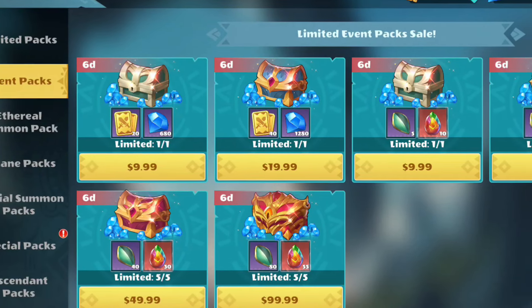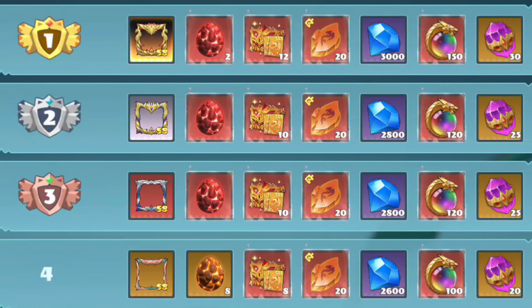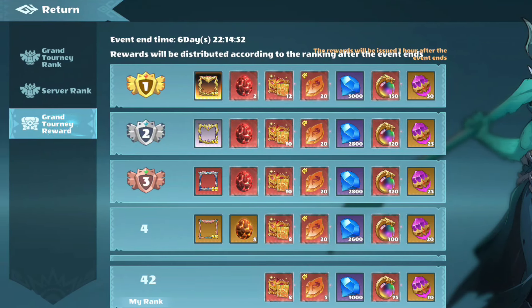Event packs can be a really good choice because if you place high enough in an event you can get a special border. Most events have insane rewards for reaching the top 5, but if you choose to go this route you're going to want to make sure you hit that top rank, so make it count.